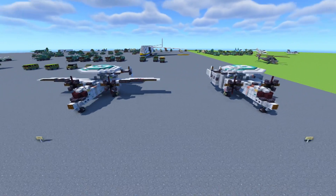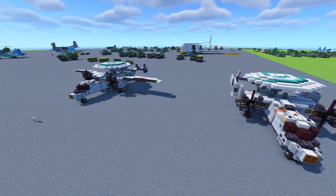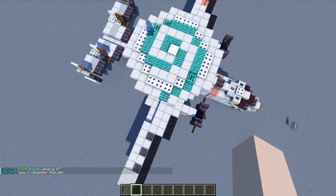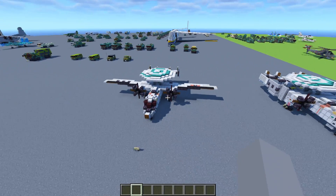It's basically an American carrier-capable airborne early warning aircraft which detects and tracks targets with its rotating radar dome. The thing on the top actually rotates — it spins around — and that's how it works.